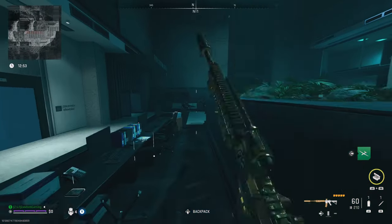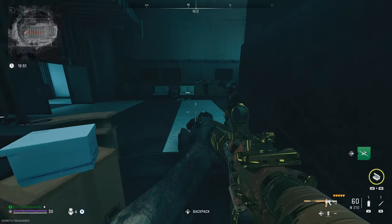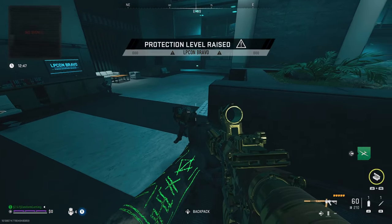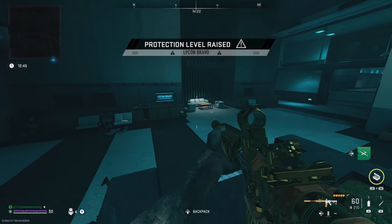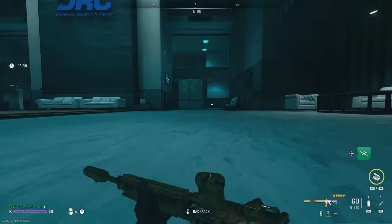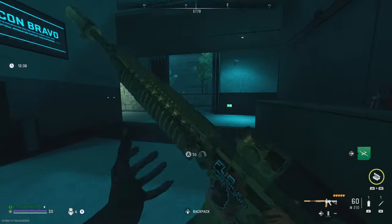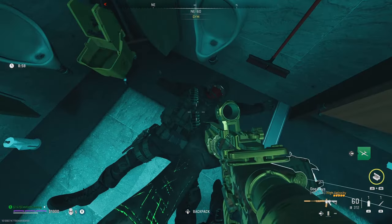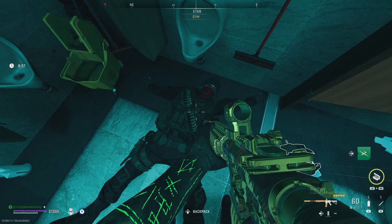So here we are in Building 21. First thing I want to say, if you're playing this solo, make sure you don't shoot the Shadow Company guys, because they're going to help you. You really need to make sure that you're not shooting these guys, otherwise it's going to make this a lot more difficult. These are the guys you want to kill. The Kony guys have this little red bandana right here, and that's going to distinguish them from the Shadow Company guys.